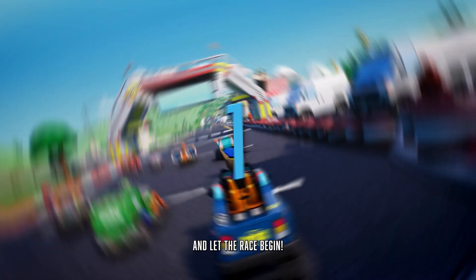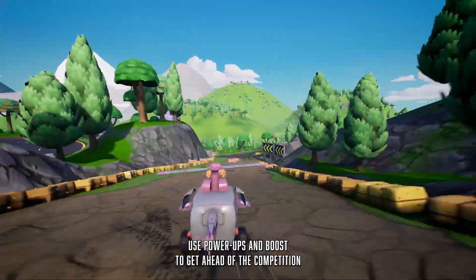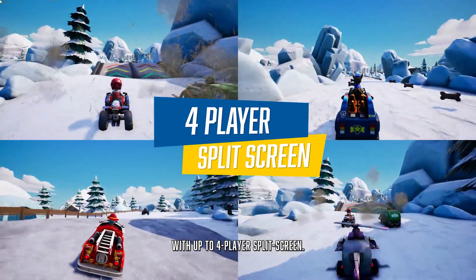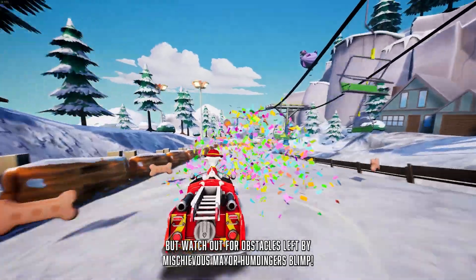Pick one of 11 tracks and let the race begin. Use power-ups and boosts to get ahead of the competition, and even quadruple the fun with up to four-player split screen. But watch out for obstacles left by mischievous Mayor Humdinger's blimp.